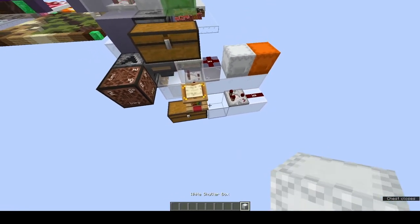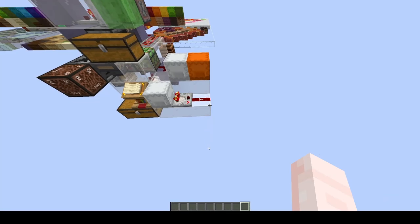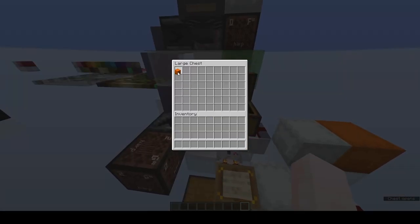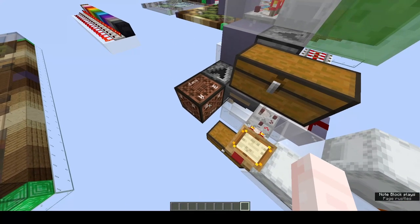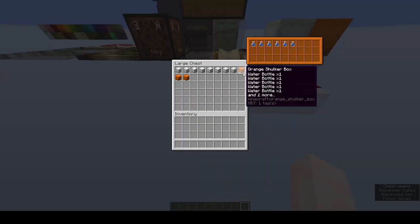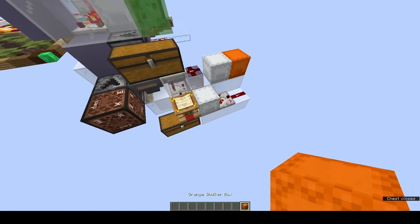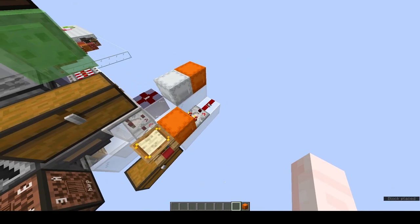Let's take one and verify it. Excellent. That's signal strength one as desired. Let's just try one more quickly. I want three orange shulkers, and I want them to correspond to signal strength four. And voila, we have our new set of shulkers. Let's verify one more time. Beautiful. We have the correct signal strength of four.